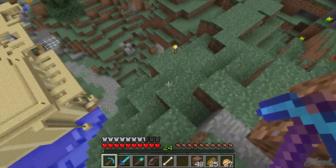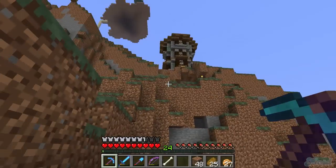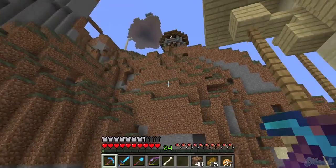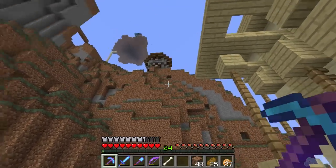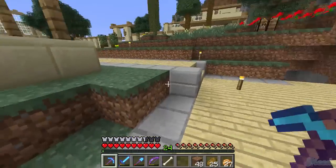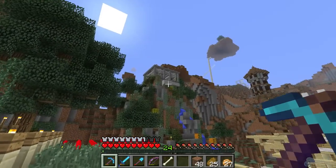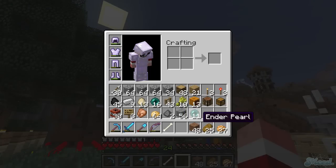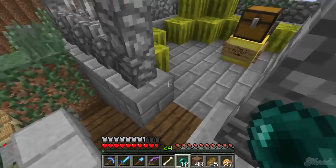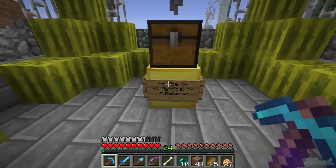I need to figure out a way up the tower. I was thinking a minecart system - I could do a little pathway with winding steps, or a minecart system that goes from inside my house up there to the Mystical Melon, where you can press a button to continue or just get off. I have to check on the melon - oh it's still here, good, safe and sound.